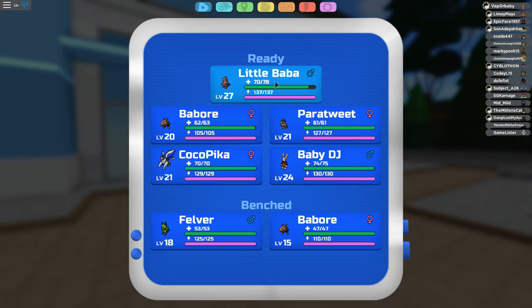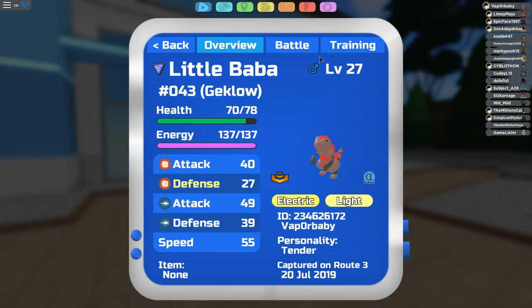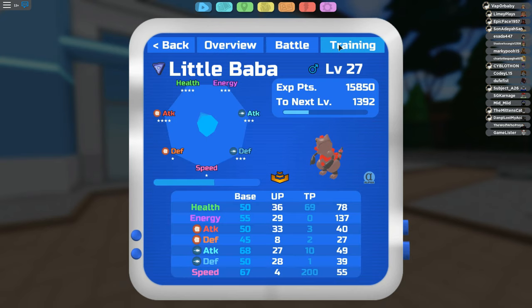For example, we're going to take a look at my Geklo who is named Little Baba. You'll be able to tell in this section here, in training. Now this is very confusing at first if you don't really understand how this works, so I'm going to go ahead and explain it.